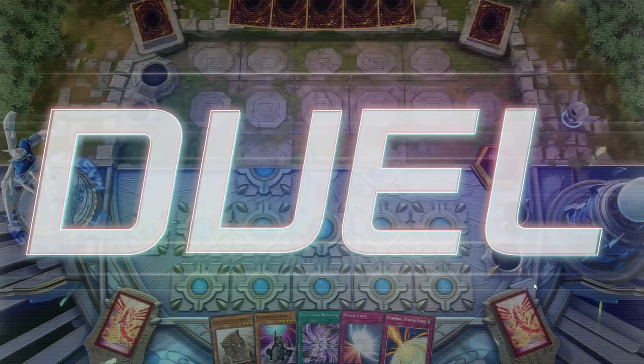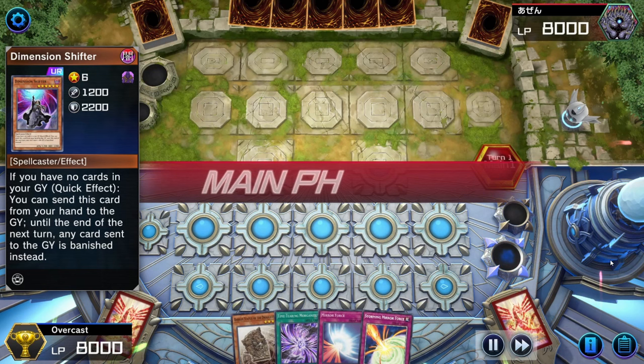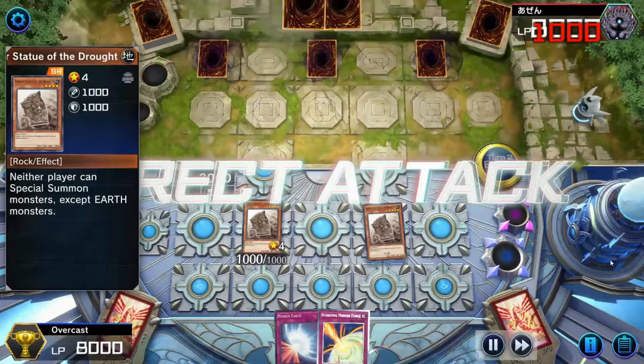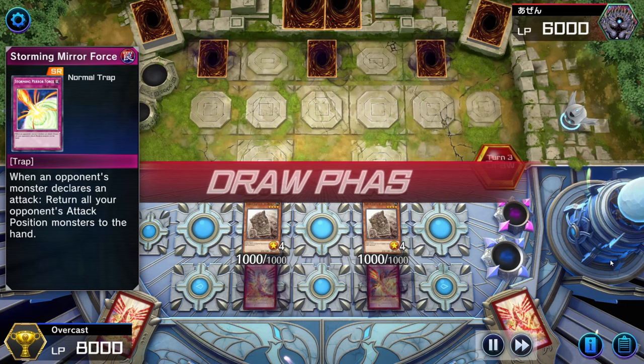So onto the third replay — we're going second this time, but we're lucky enough to get Dimension Shifter in our opening hand. So we fire it off straight away and it resolves, leaving our opponent to set 3 and pass to us. We open up with Barrier Statue of the Drought, and then we activate Time Tearing Morganite, allowing us to summon a second one. And then we get 2 attacks in, then we set our 2 last cards and pass to our opponent.